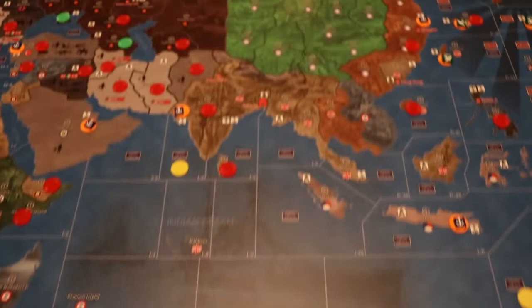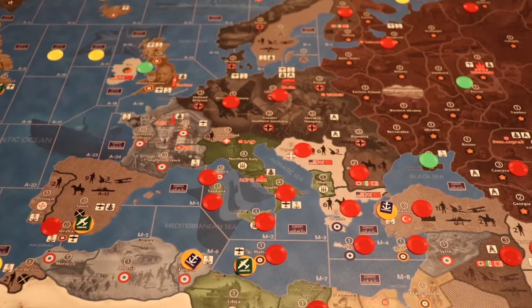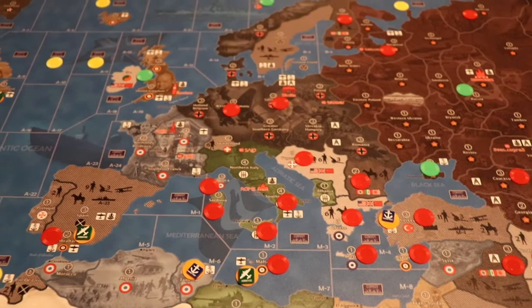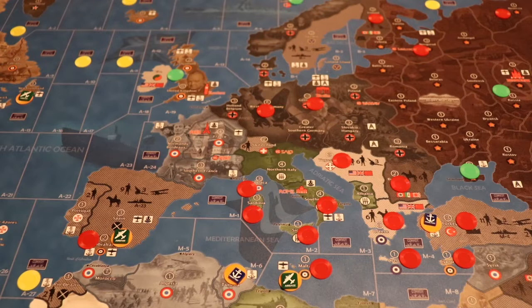Reading off the differences: Germany is actually up 8, Japan is up 11, Italy is up 5. So the Axis have an increase of 24 IPCs. Before you get all worked up about that being too much — let me say that the US is up 13, Russia is up 11, UK Europe is up 17, UK Pacific is up 6, and Anzac is up 3. That is a total of 50 IPCs that the Allies are up.